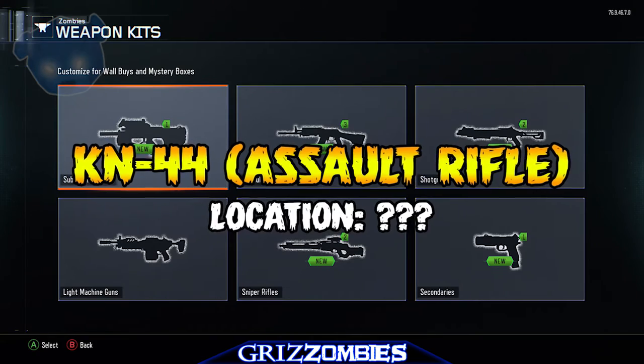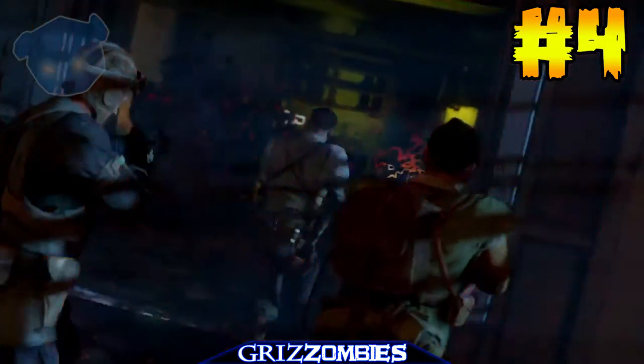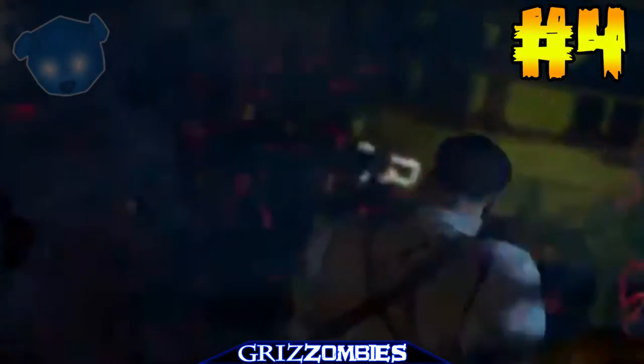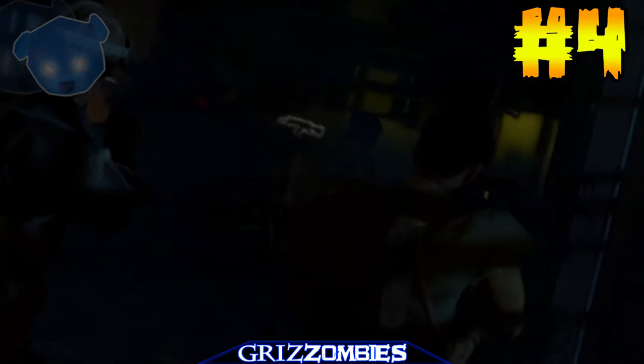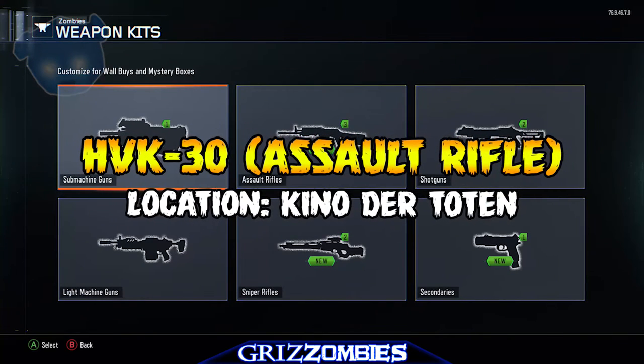You'll notice the vehicle is holding Pack-a-Punch there, and that little staircase is visible in both pictures. The fourth weapon is the KN-44 — this is the AK-47, if you will, of zombies. It appears we're going to walk up to it through a building and see it right inside. Here's a much clearer image of the weapon kit and the location of the KN-44.